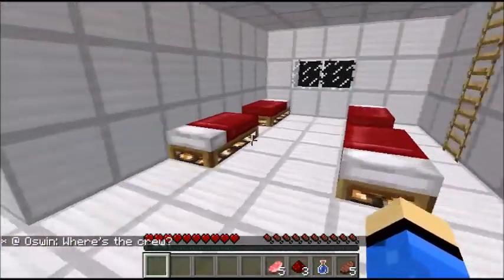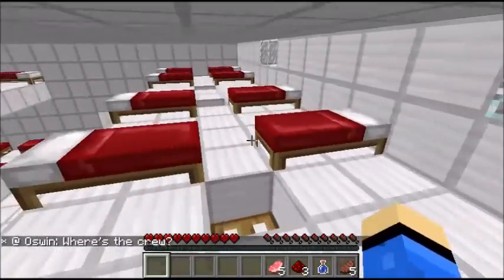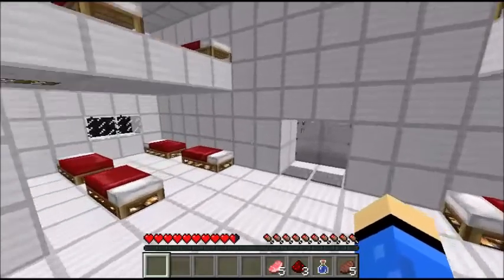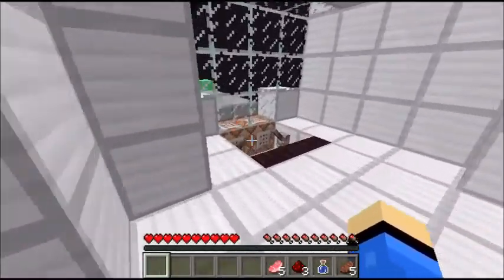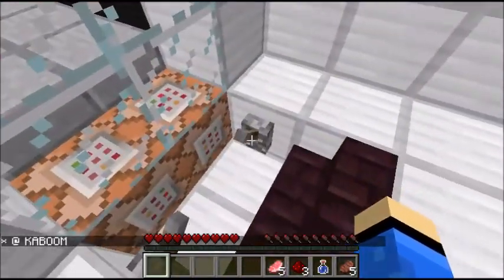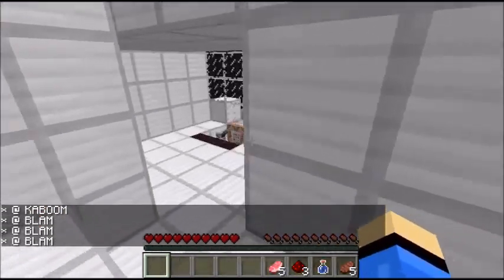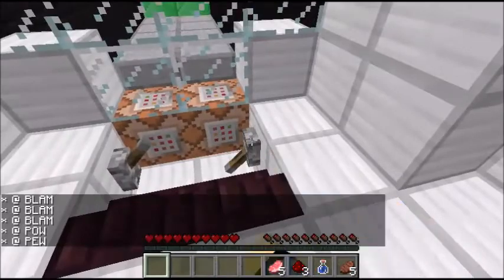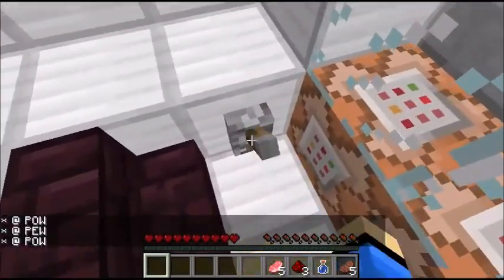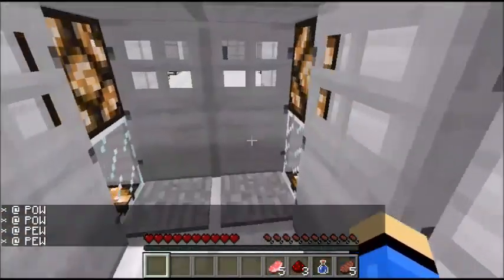Let's go this way — where's the crew? I don't know, Oswin. How am I supposed to know? Is everyone dead? Is there a doll or something? Oh — I think these are turrets! Turret fire. Okay, there's nothing really on level three.